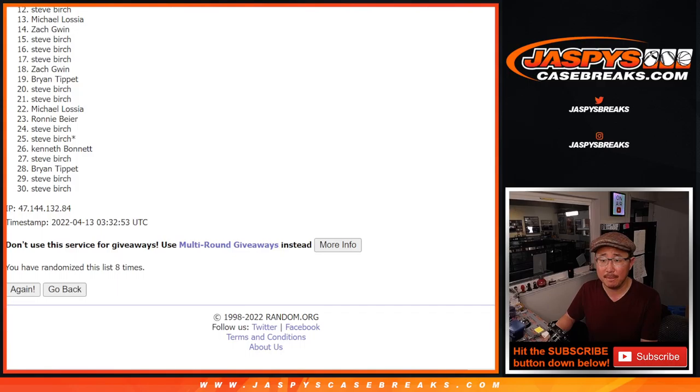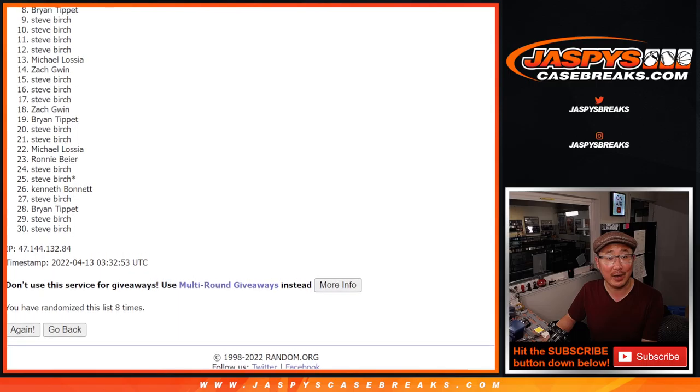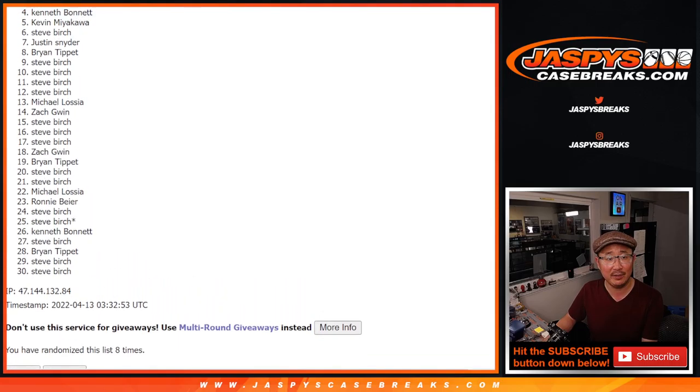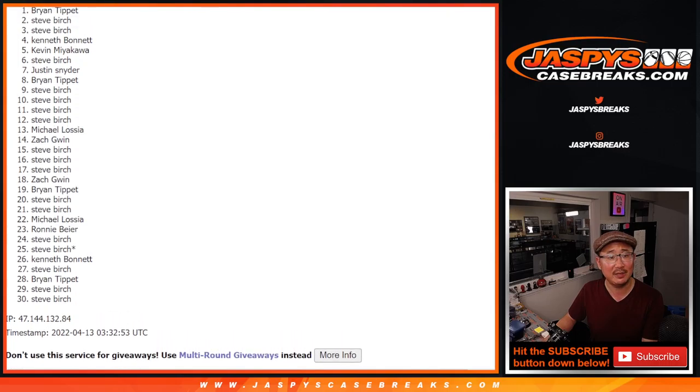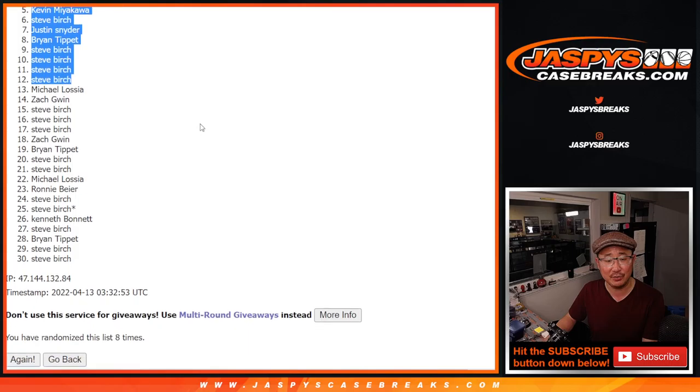After 8 — top 12, right? So 12's already showing: Steve Birch, you're already in. But from Michael Lose all the way down to Steve Birch again, from 13 down to 30, thanks for trying, thanks for getting in — appreciate you taking the risk on this, we'll get him next time. Top 12 though: Steve's already happy with at least one spot, and another, and another, and another. Brian, you're in; Justin's in too; Steve's in again; Kevin; Kenneth; Steve; Steve; and Brian T. There you go, top 12 — congrats to you after 8.